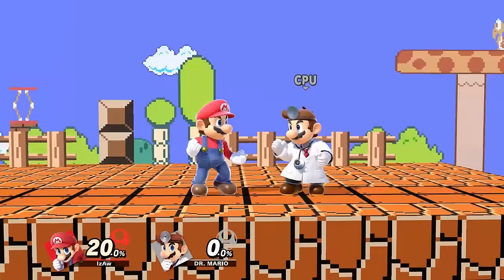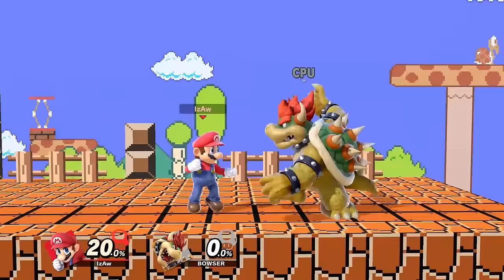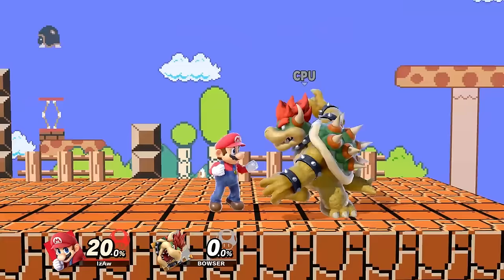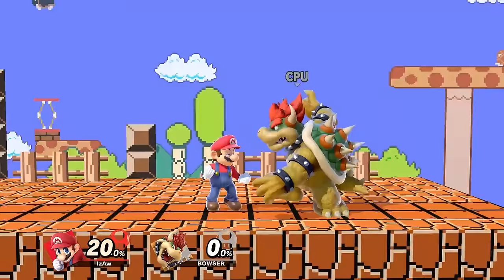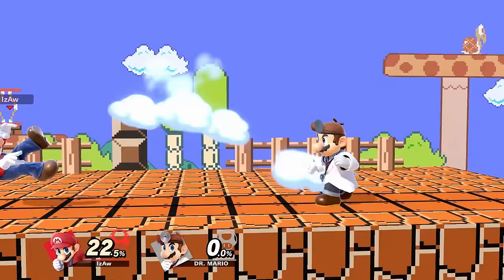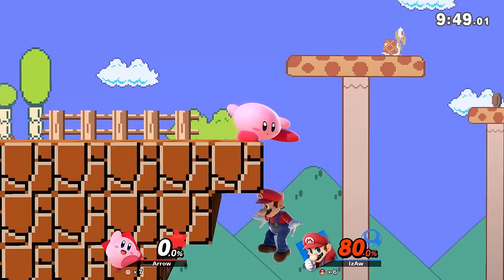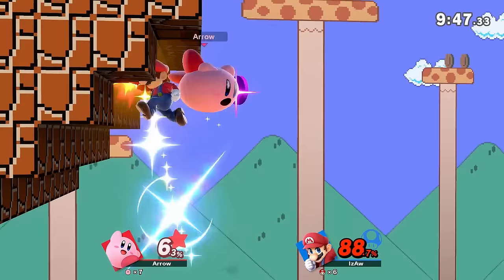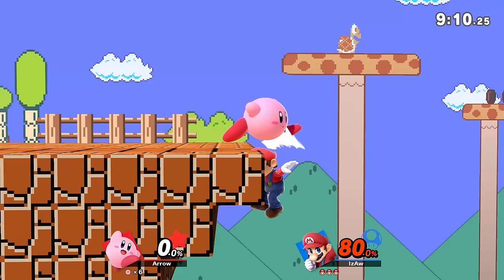If you get launched and want to recover quickly, you can perform a tech. Teching is done by pressing shield or grab just before you touch the ground, which will grant you a tiny bit of intangibility. You can also tech roll to the left or right. If you miss a tech, you will just land on the ground, which makes you vulnerable to attacks. If you're close to the ground, you can also choose to air dodge downwards towards the ground, which will automatically make you tech — but be careful not to land with a plain air dodge, as that will make you even more vulnerable. This still allows you to tech to the left or right. If you didn't tech and you're lying on the ground, you can still roll in any direction, stand up, or do a get up attack. Teching is also very useful when launched under and towards the stage. You can do a simple tech, or a jump tech by pressing jump at the same time as you tech, or by holding the control stick upwards as you tech.